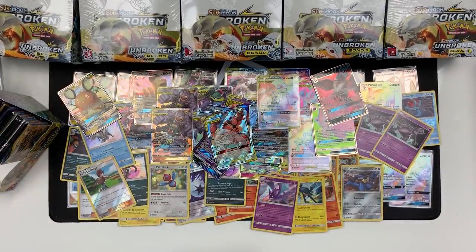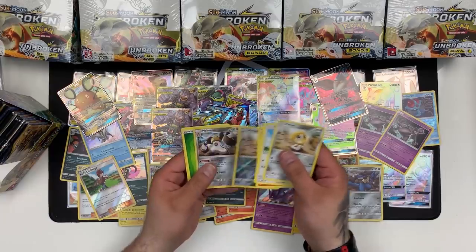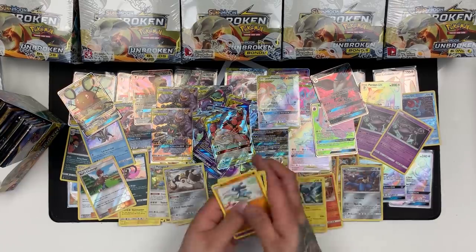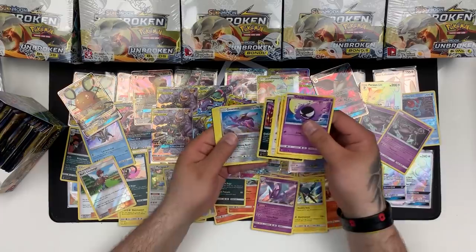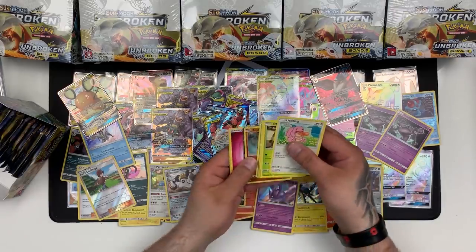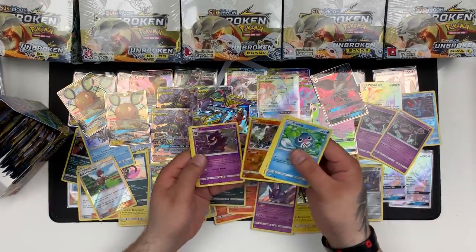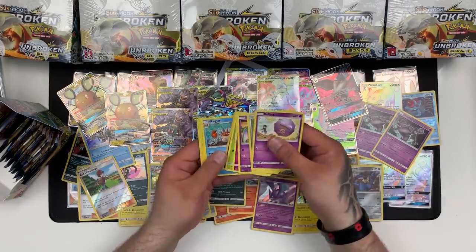We have one half of the box left and I think we need to regroup. We need to make some space to open these next six boxes. We've got Meltan and Melmetal Holo. We are currently surrounded by packs and cards. We've got Murkrow and a Victory Bell. Next is Genesect Rare and a Sandile as our Reverse. Demi GX — the Rare was a Rhyhorn Reverse, sorry. It ain't no Rare. Moving on — Stakataka as our Reverse and a Gengar as our Rare. We've got Kingler and a Quagsire.